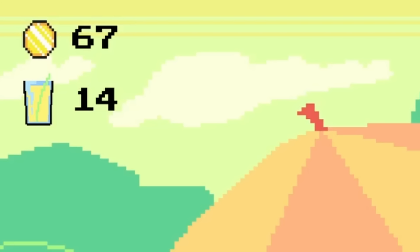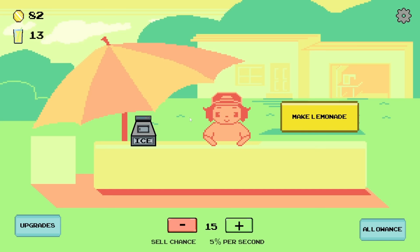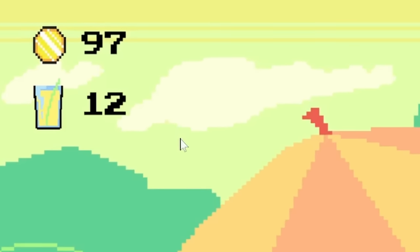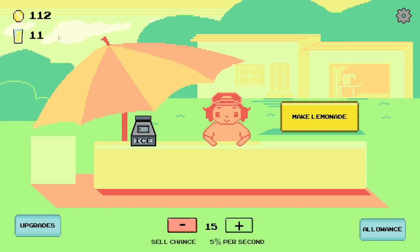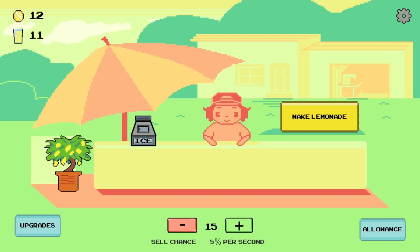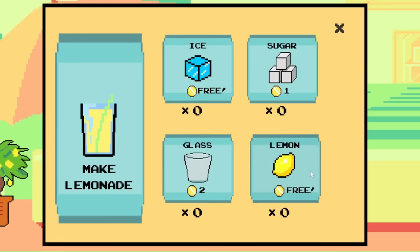12 seconds later... the rate that we're selling these at has really slowed down, but we are getting there. Just need two more to be sold. Come on, just one more lemonade — there's got to be someone that's thirsty. There it is! 112 monies now. So we can buy the lemon tree and have some left over. Very good. And it's just chilling off to the side there. And now the lemons are free — that's going to save me so much money.